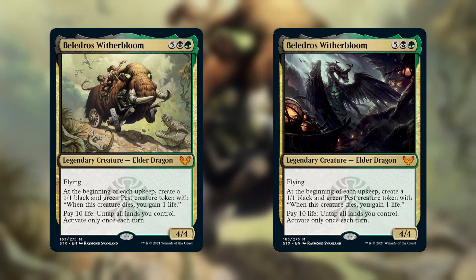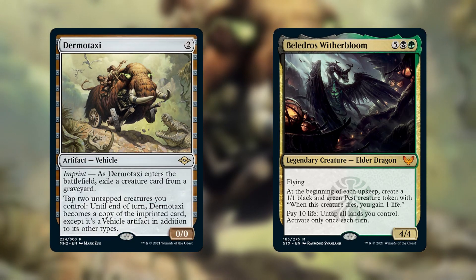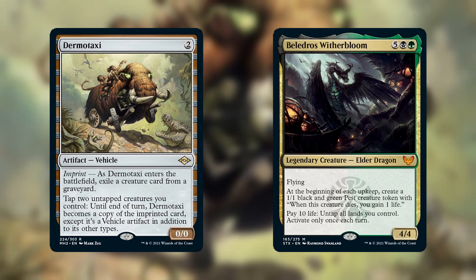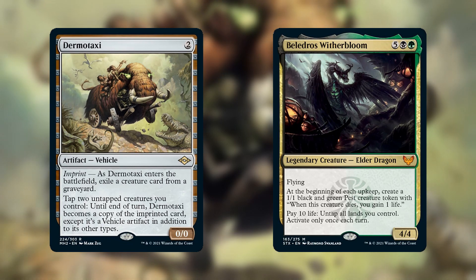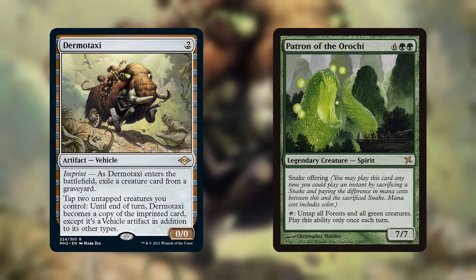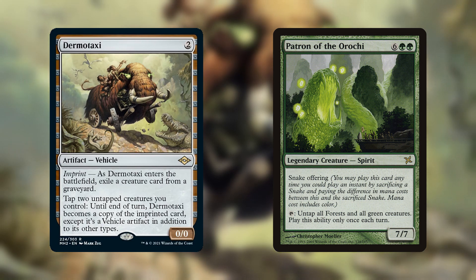If we finish the combo and do it a third time, then that means we paid 30 life to untap all our lands 3 times. Paying 30 life is a huge cost, but if you can untap all your lands 3 times, then there's a decent chance you can just win. Technically, we can replace Beledros with any other expensive creature that has a really powerful ability that we can only activate once a turn, and it can't be a tap ability since we can only tap the Dermotaxi once. I couldn't find a single other creature that fit that description, but I did find a suitable substitute. Patron of the Orochi can tap to untap all forests and green creatures. This is a tap ability, but Patron's ability untaps itself since it's a green creature. If you're playing mono forests, then you might want to run Patron instead of Beledros so that you won't have to pay any life for this combo.